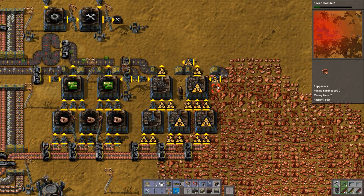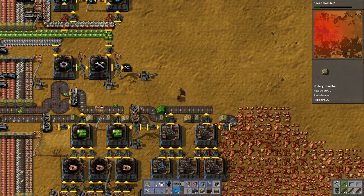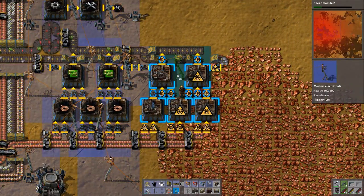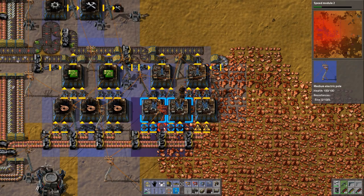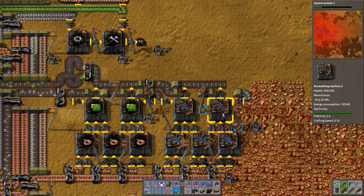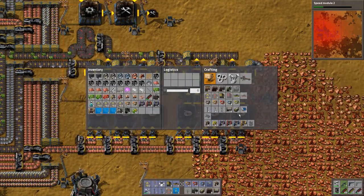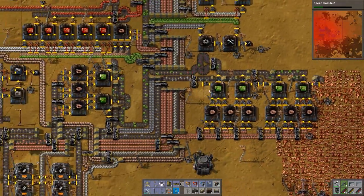Beautiful — isn't it beautiful? There we go. Alright, so that is working. All we need to do now is power it. You should be making cables and these, but yeah, that's not working. It's not going to have enough iron ore to actually proceed. But that's okay.